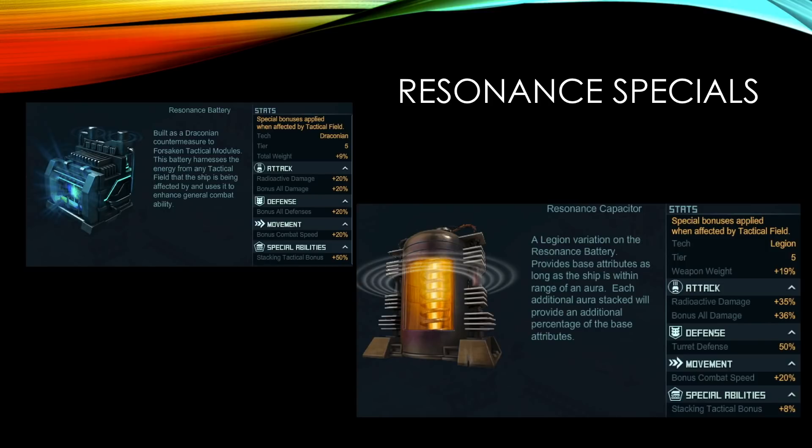Both of them have a stacking tactical bonus, meaning if you have a second, third, and fourth aura all stacked, the bonuses go up. For example, bonus combat speed is 20% with one aura. With a second aura on the resonance battery you gain an extra 50%, so now it's 30% — that's 20 plus 50% of 20. With a third aura it's another half of the original bonus, so 20 plus 10 plus 10 equals 40%. The resonance capacitor's current resistance doesn't have a plus, so you get the flat number — it doesn't stack with more auras, it's a flat 50.